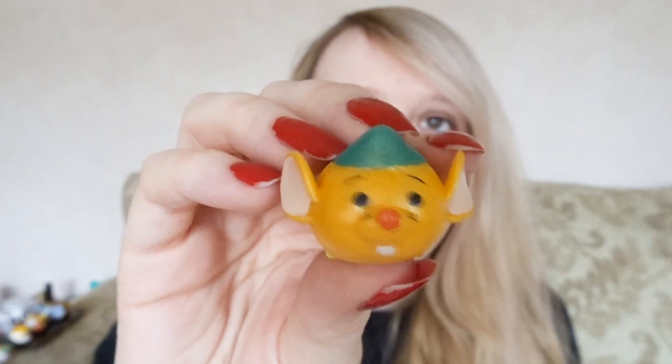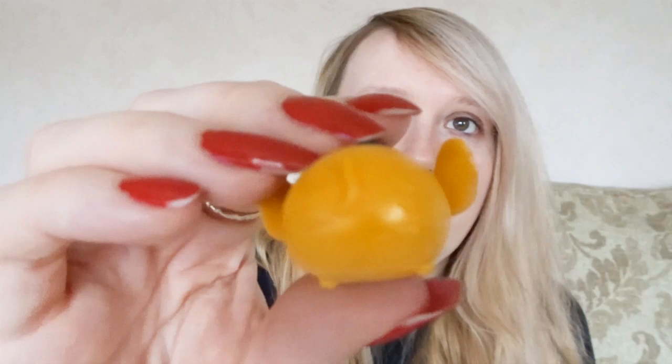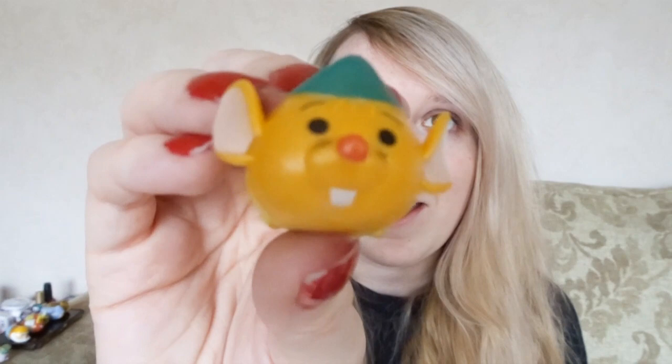And then oh, I like this one too! This one is another Cinderella one — this is Gus. I like the ones that have got expressions. He's got really bendy big ears, his little teeth, red nose, eyebrows, and a tiny little tail. He's cute, look at him!